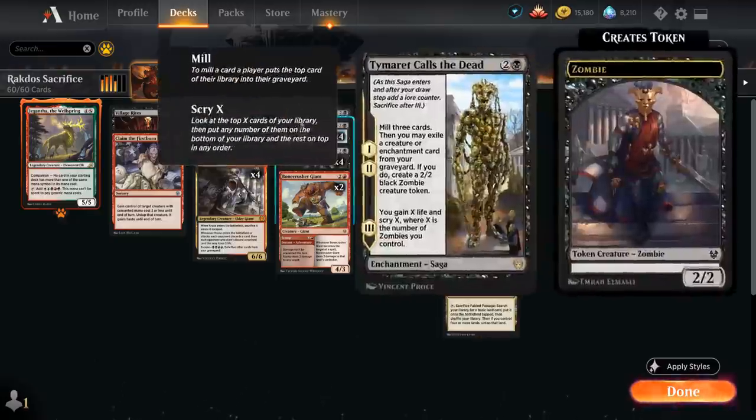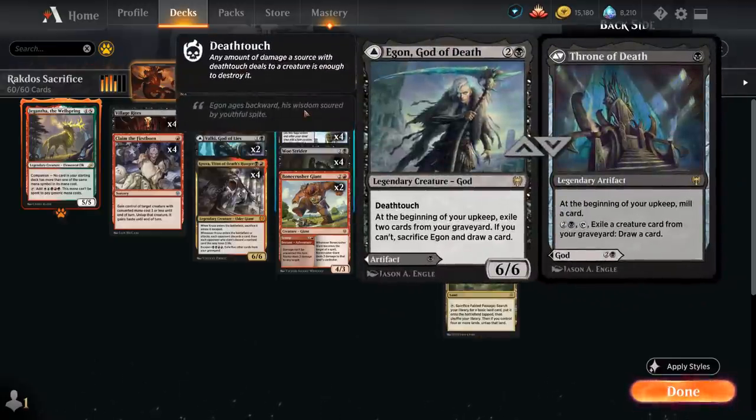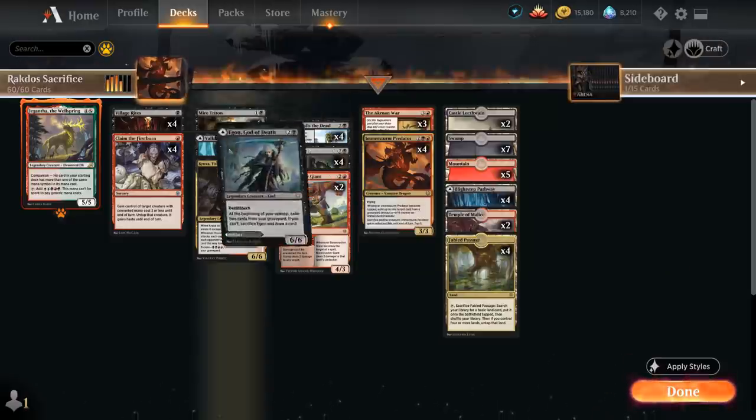At 3 mana we also have a singleton copy of Egon, God of Death, which we can play as a 6/6 Legendary Creature God with Deathtouch, saying at the beginning of your upkeep exile 2 cards from your graveyard — but if you cannot, we have to sacrifice Egon and draw a card. So it can potentially give us access to a pretty large creature, especially nice against various mill decks. Or we can play Throne of Death for 1 mana, a Legendary Artifact that at the beginning of your upkeep mills a card. This can help us fuel our graveyard, and for 2 and a black we can tap the throne and exile a creature card from our graveyard to draw a card, so it's nice in grindy matchups.